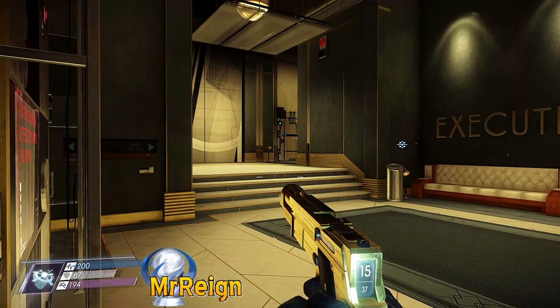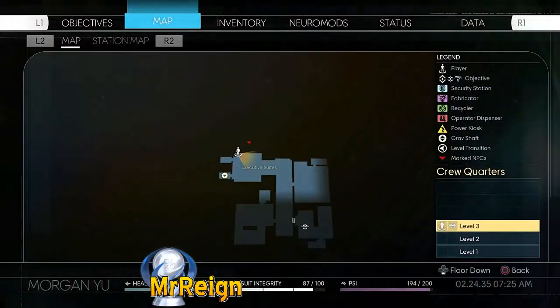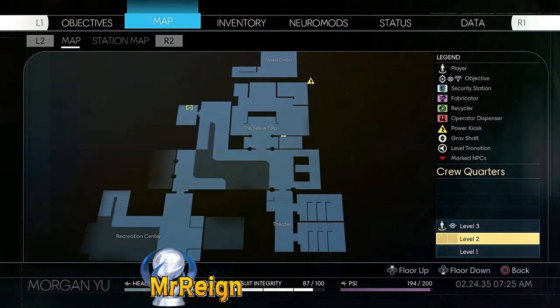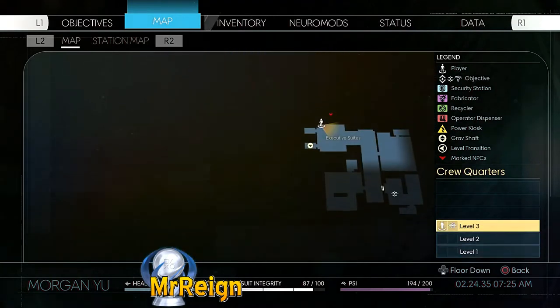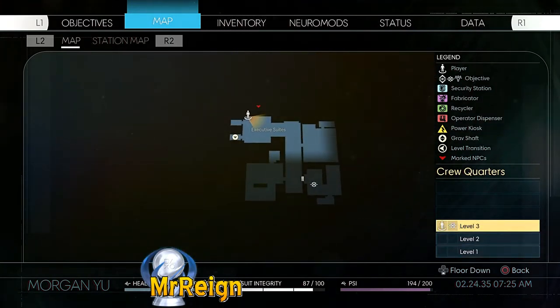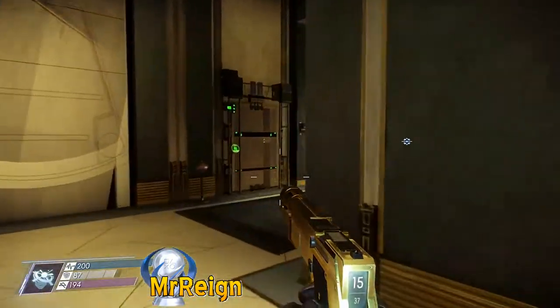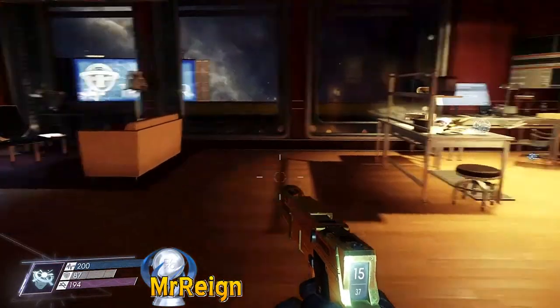What is up guys and girls? I want to show you today the location of a very sneaky safe in the crew quarters. This is going to be on the third level in Morgan Yu's executive suite. You will need Leverage 3 to access this — I'm not sure if you could use kinetic blast, but try either way. Head up to the third floor and it's going to be chilling right underneath the sofa.